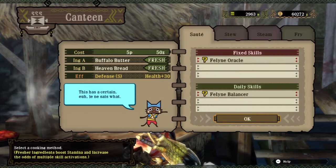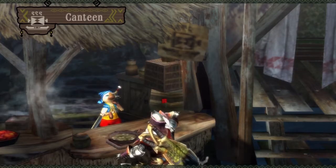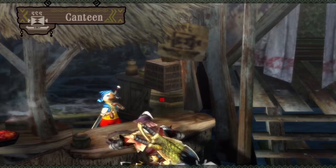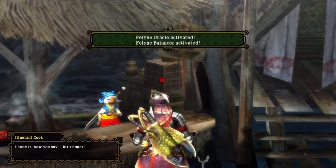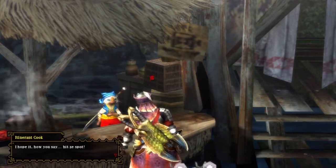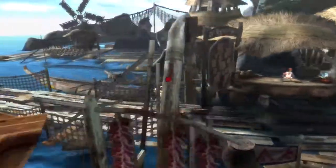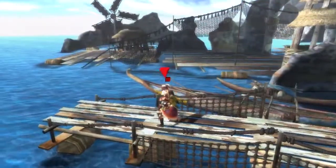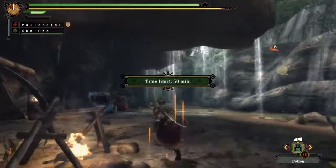You can also eat if you want. I'll go with my favorite buffalo butter and heaven bread because you can't go wrong with those two things. This is in the flooded forest, so you don't need hot drinks or cool drinks or anything like that.